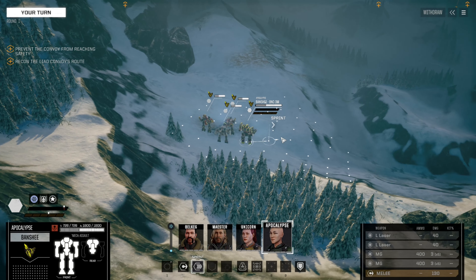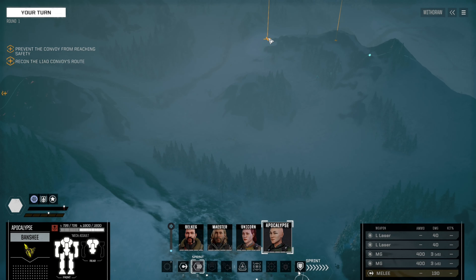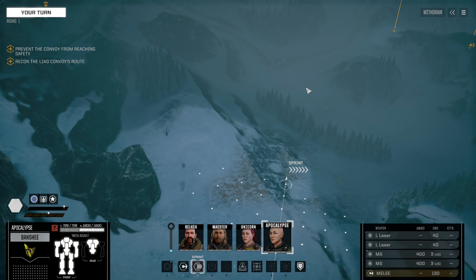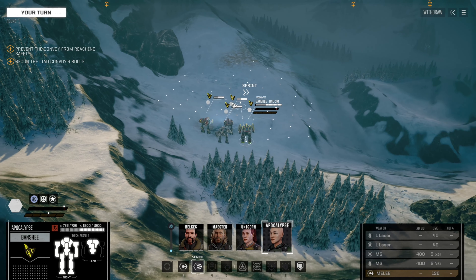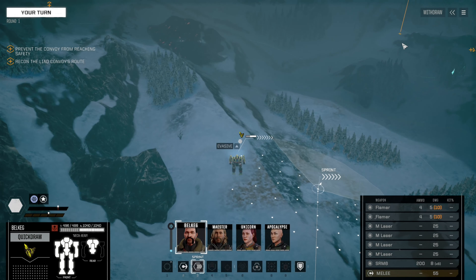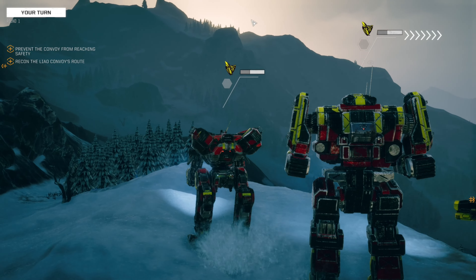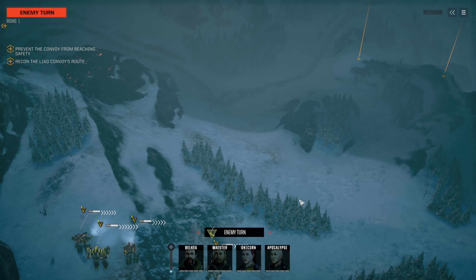We are right back where we left off on this destroy the convoy mission. Traditional wisdom says we're going to rush right forward, but I don't like the big cliff there. I kind of like the big rock, but I more like this high ground we're already starting on. Since you've got large lasers, you've got large lasers, and you've got large lasers — we can actually sit back and kind of artillery this. I'm going to try to keep everyone except Belkeg up on the ridge. Belkeg I'm going to put in those trees. We'll have the long range sniper squad pick off targets once Belkeg designates them with the sensor lock.